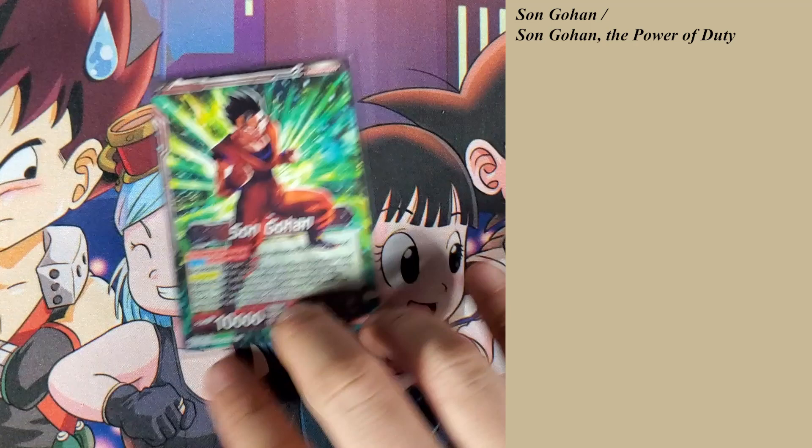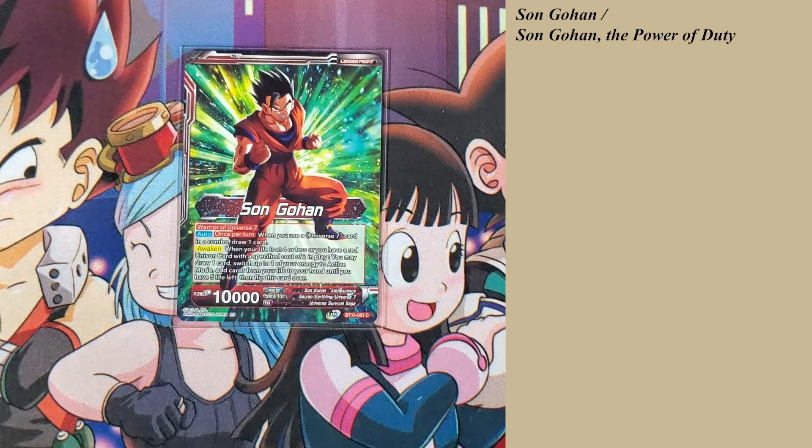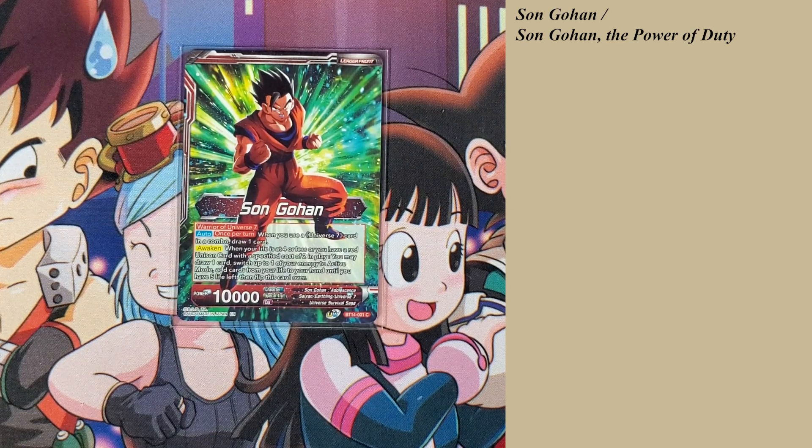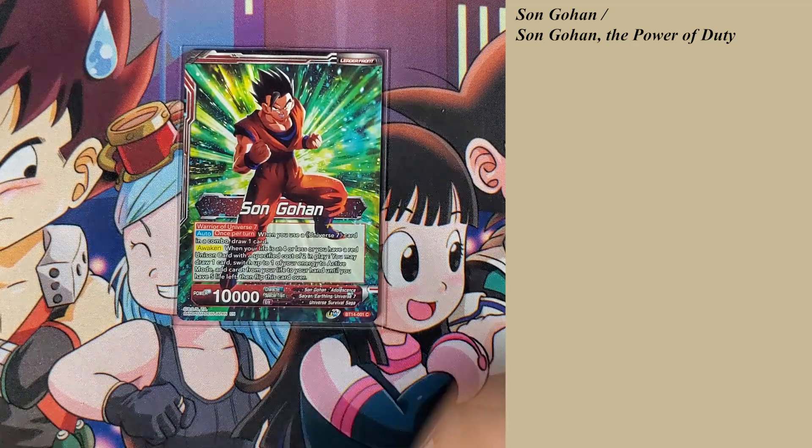This is a new leader, so we're going to go over it roughly. It has a Warriors of Universe 7 tag. Once return — when you use a Universe 7 card in a combo, draw one card. This card has two different ways of awakening: either going on the full life, or if you have a unison in play with a specific cost of two, you may draw one card, switch one of your energy to active mode, and go down to five life, which is pretty nice.